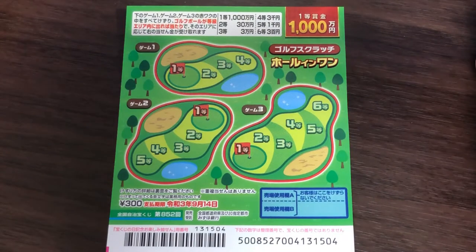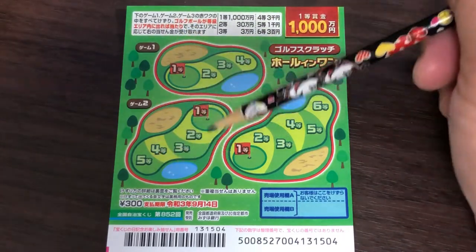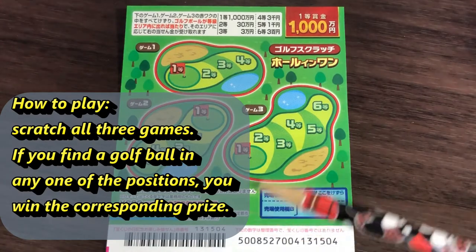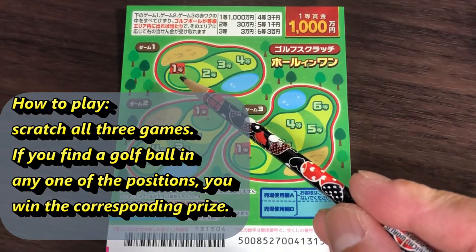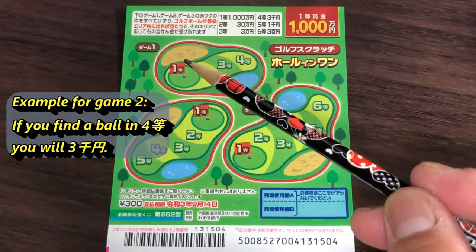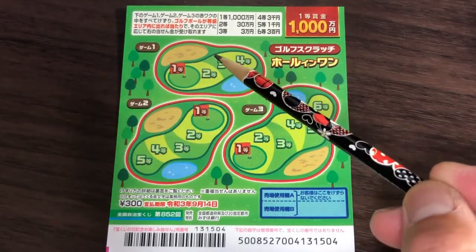There are three games that you need to scratch: game one, game two, and game three. This is how to play. You need to scratch Itto, Nitto, Santo, Yonto. If you see a golf ball in any of these positions, you win that prize.